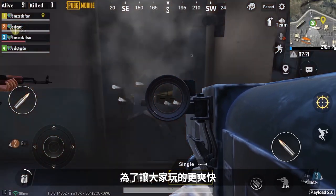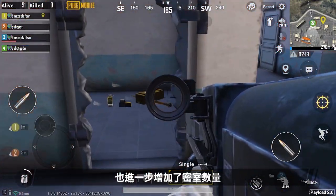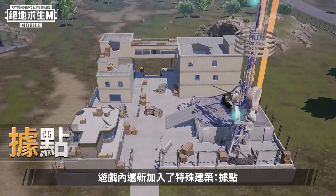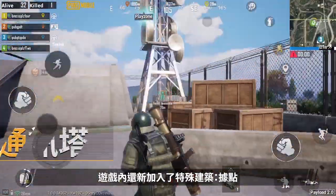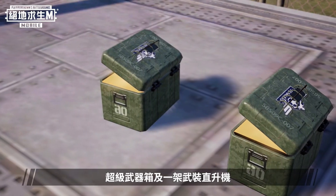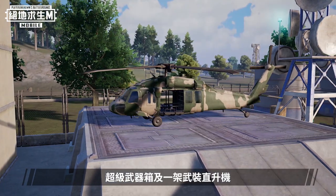To make the game more fun, more secret rooms have been added, and more secret rooms means more places to get powerful gear. We've also introduced a new special building: the base. The base contains advanced communication towers, superweapon crates, and an armed AH-6 helicopter.